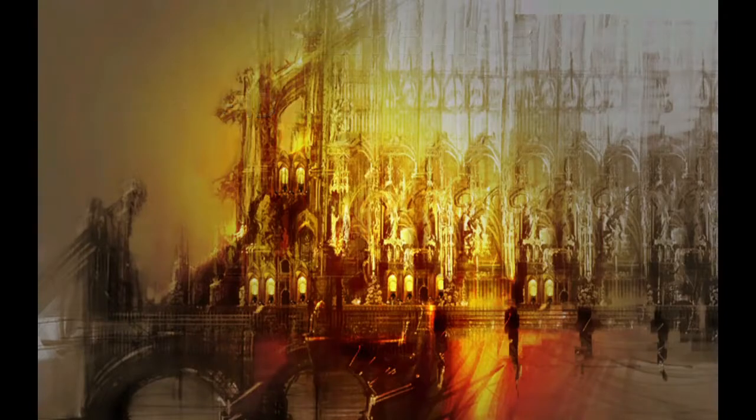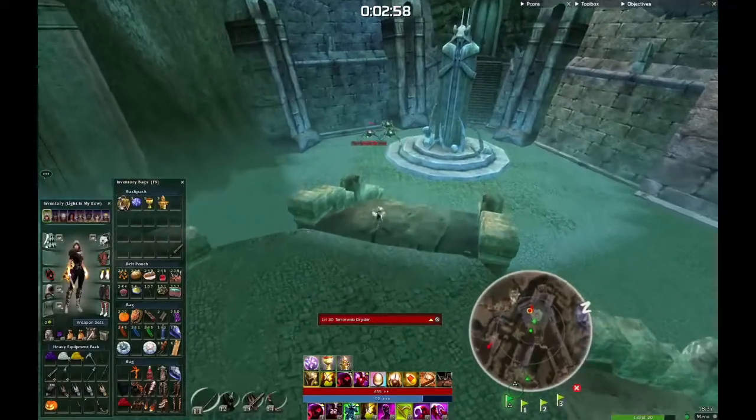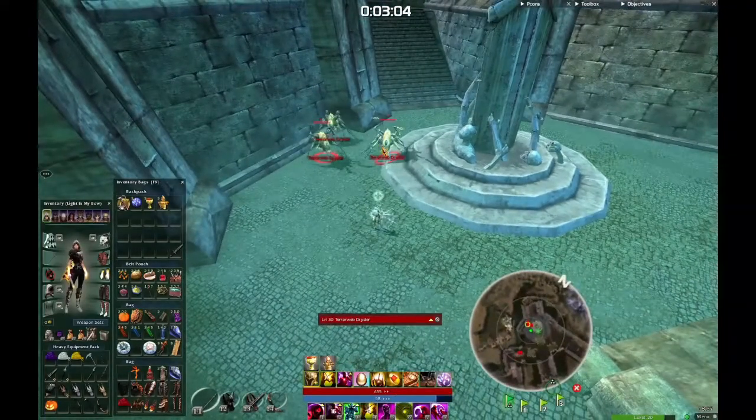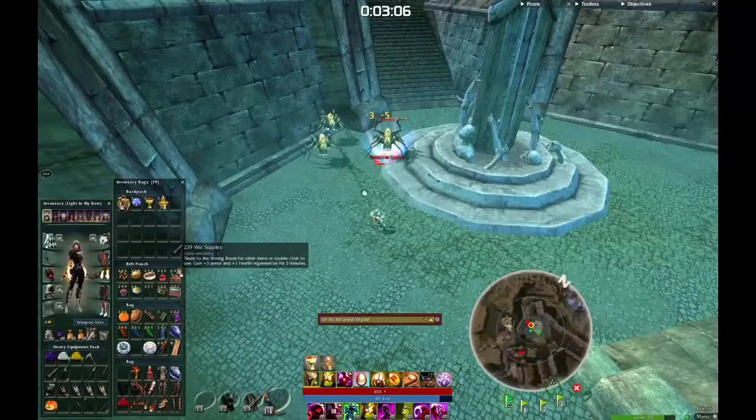Here is a step-by-step presentation on how to do that. First, target one of the attacking enemies — to tell them apart, simply stand in their auto-attack range, and shortly after aggroing them you will know which ones are which. Next, apply degeneration to one of the attacking ones. Lastly, make an ID appear or disappear. Done.